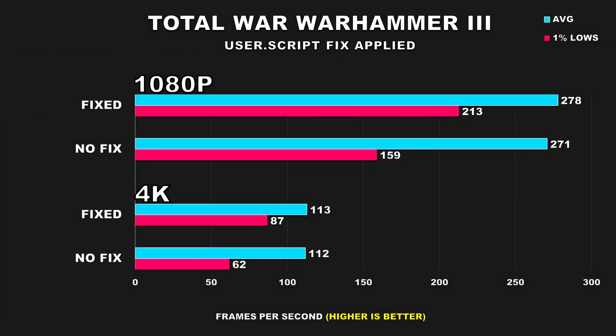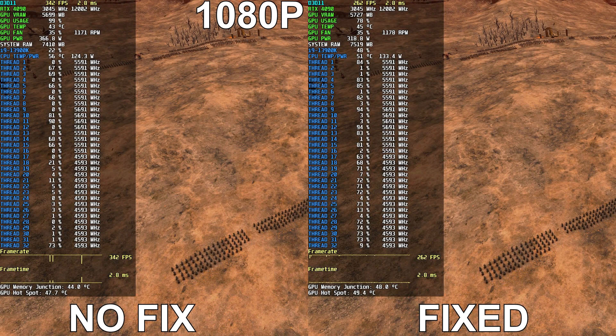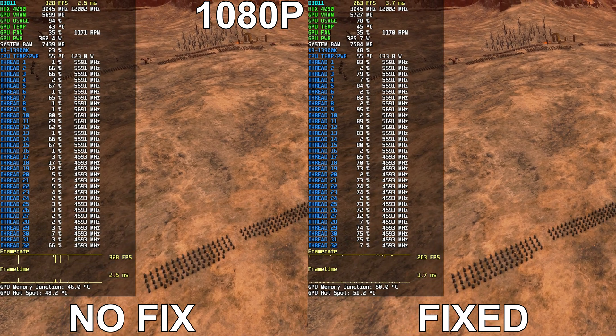So with the fix applied, we can see that at 1080p and at 4K, while we don't see a huge increase to our average FPS, it's the 1% lows which showed a dramatic increase. We see at 1080p our 1% lows improved by a whopping 34%, and at 4K the difference is actually even larger at 40%, which I find very intriguing since we'd be more GPU bound at that resolution. And because many of you guys like to see live side-by-side comparisons, I've also got some test footage here — first we'll take a look at the 1080p footage, and then you can take a look at the 4K footage to see the differences for yourselves.